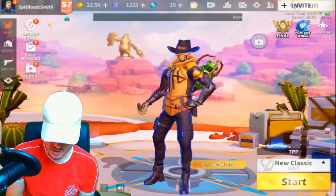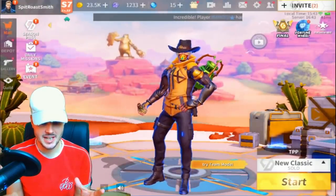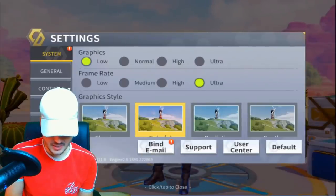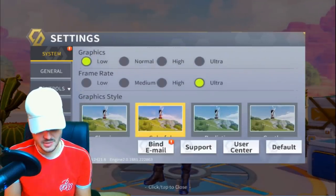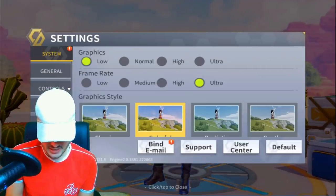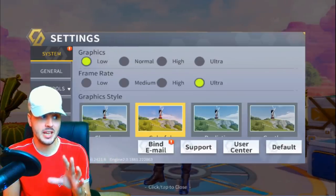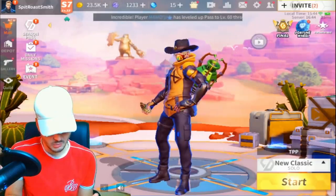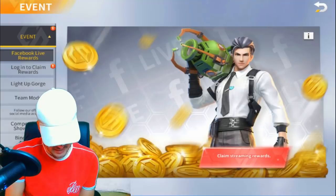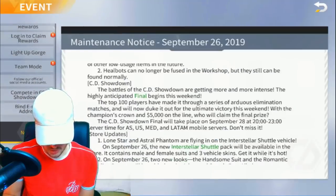So new skins, guys. I'm going to check settings now. On mobile they said they added smooth graphics, but they haven't actually added it, which is very weird — I expected them to. I checked on PC and the graphics are still the same there as well. I'm not really sure what they've done, so let me just go back into the notice and show you what they've done.